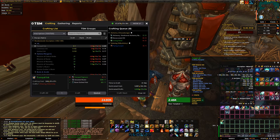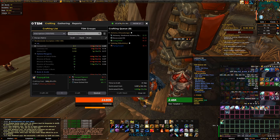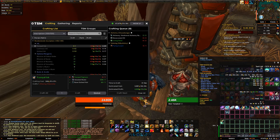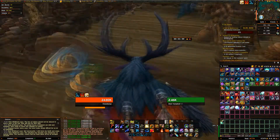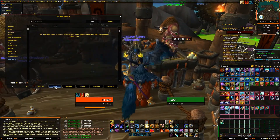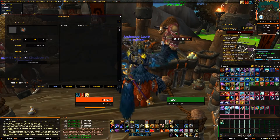I started a timer - it took about three minutes to make about 150 luminous ink, actually almost 200, and 150 umbral ink. About 7 to 10 minutes to mill about 1,000 of those herbs. Now I'm gonna put these inks on the auction house personally by hand just to show you guys.